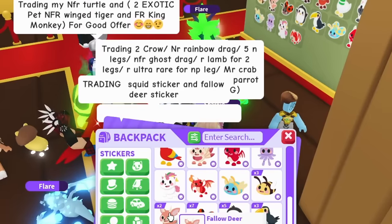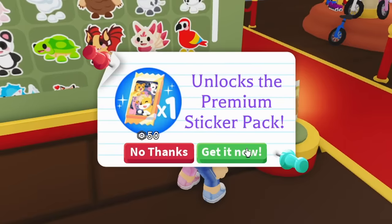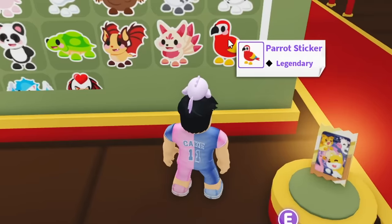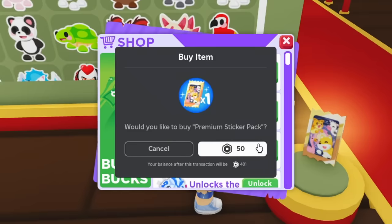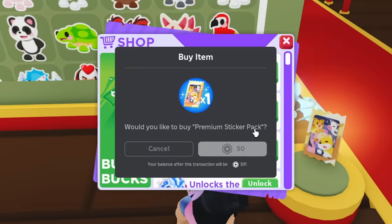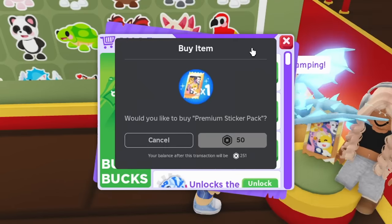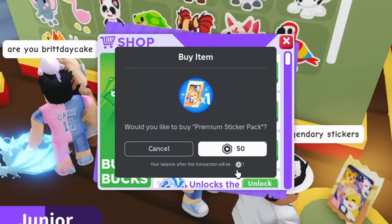Now we need to buy some premium Robux packs since I didn't open many. I can afford 10 of them. So far I already have the parrot and kitsune from trading. The buying process is painfully slow — no option to buy 10 at a time, have to do it one by one. Buying 100 of these packs would take almost an hour.